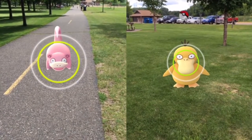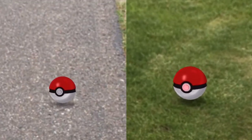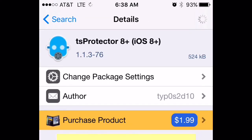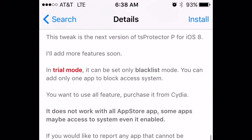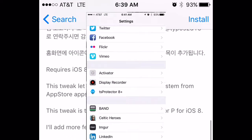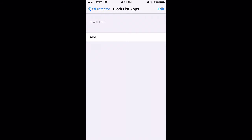Looking online, I found an answer to this problem and I'm going to share it with you now. People have reported a couple different ways of solving this problem. The way I took care of it was by installing an app called TS Protector 8 Plus from Cydia. So I went in there, searched for it, downloaded it, and going into the settings, you have to blacklist the app. Tap on blacklist and put in Pokemon Go.